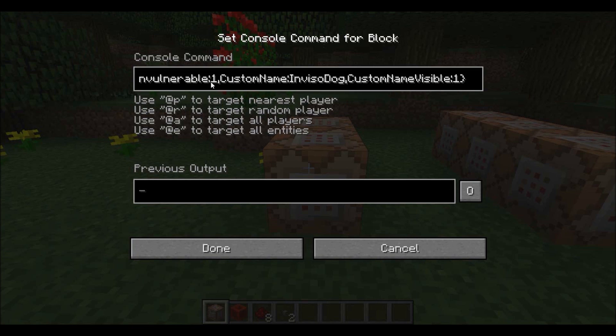So the first command gives you a wolf — actually a tamed wolf. This is super important: it says 'player name' here. Just change this when you put it into the first command block. Change it to your name; mine is hydrone003. It spawns a silent tamed dog that's invulnerable so it won't get killed if it goes somewhere random. And its custom name is 'invisodog' — that's important because the name invisodog is going to be like a tag so you can keep track of it. So that's the first part — you're going to have an invisible dog.